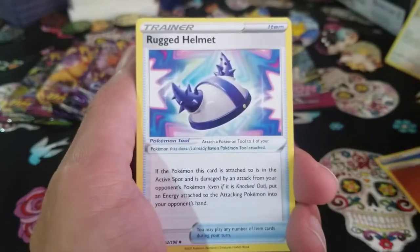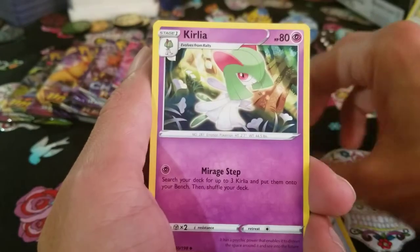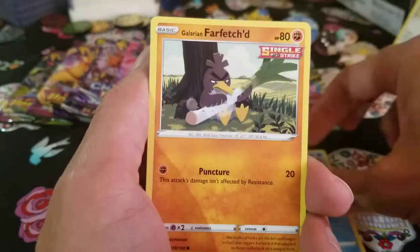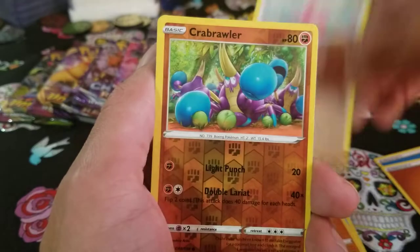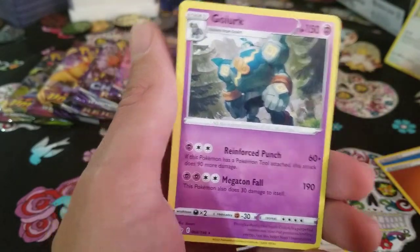First Chilling Reign pack gives us a Fighting Energy, Rugged Helmet, Crushing Gloves, Galarian Cursola, Gastly, Cufant, Drilbur, Klara, and Far-fetched. We also got a Porygon, Crabrawler reverse, and a non-holo Golurk.